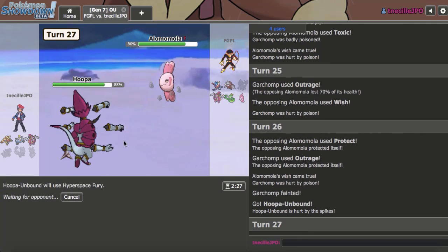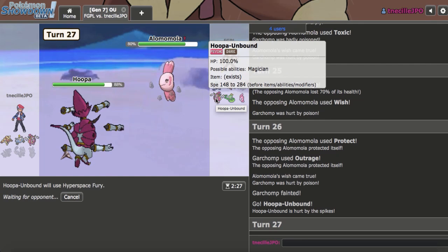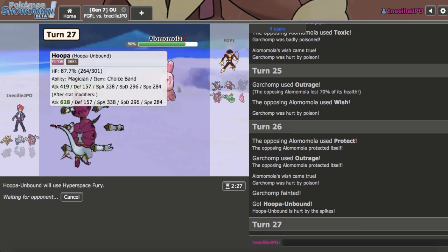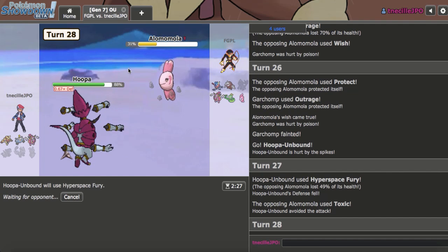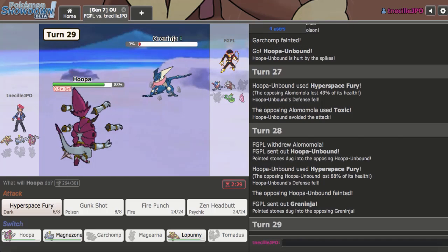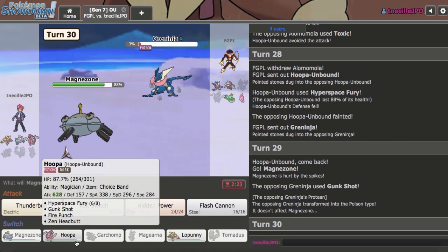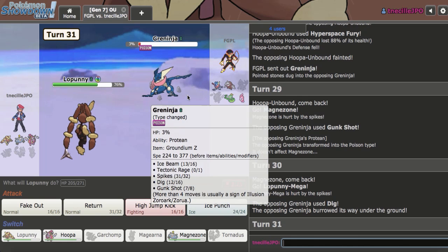Hoopa can come in and click Hyperspace Fury. They switch out because this is their Lopunny check. They either sac Greninja or their own Hoopa. If they give me this thing, I think I win — and they are giving me it. They miss a Toxic too. I'm really confused about the Toxic play; they should have gone for Scald. I go Magnezone on the Gunk Shot, then go Lopunny as they Dig, and I'll live this Dig. This allows me to knock it out without an issue.